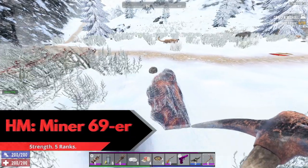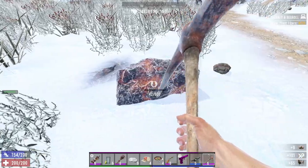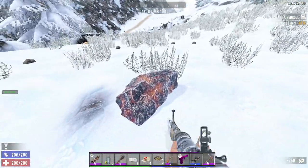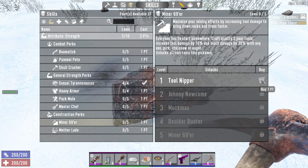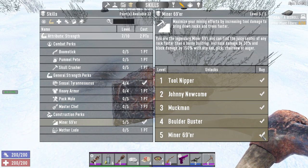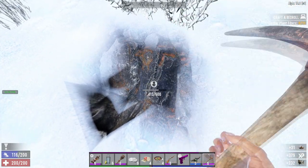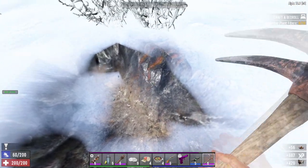Before we get to number 1, I want to add an honourable mention: Miner69er. Miner69er is my second favourite strength perk and would absolutely be at number 6 if this list was longer. At rank 1 you get a 10% boost to tool damage and a 30% boost to block damage — that's the one that affects how quickly you can mine — and it allows you to craft quality 2 tools. At rank 5, available at 7 strength, you get a 50% tool damage boost and a 150% bonus to block damage. Rank 4 allows you to craft quality 5 tools; quality 6 tools can only be looted or purchased. This perk is a must have for anyone playing single player as you'll need raw resources at some point, and even if you're skipping pickaxes and axes it still affects chainsaws and augers.